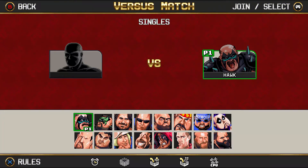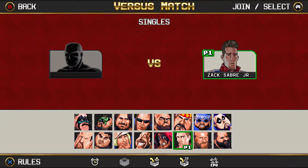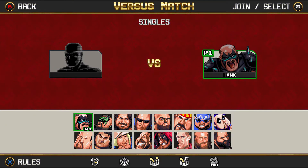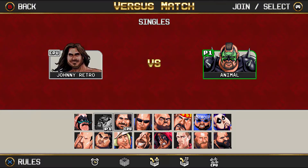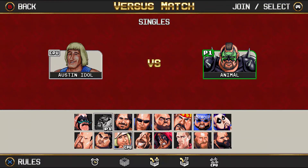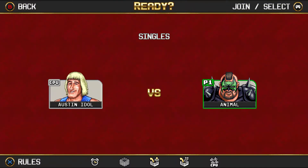Shout out to the Road Warriors — Hawk and Animal. When I was a kid, me and my half brother Thino — shout out to you bro — we used to pretend we were the Road Warriors. He always was Hawk because he was taller than me, and I was shorter so I was Animal. Let's represent for Animal right now. We're going against Kogan — I have not seen him yet myself.